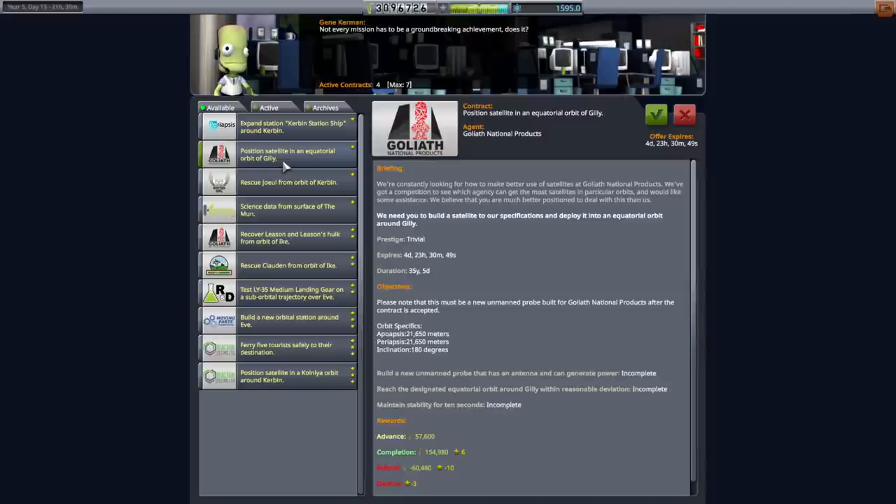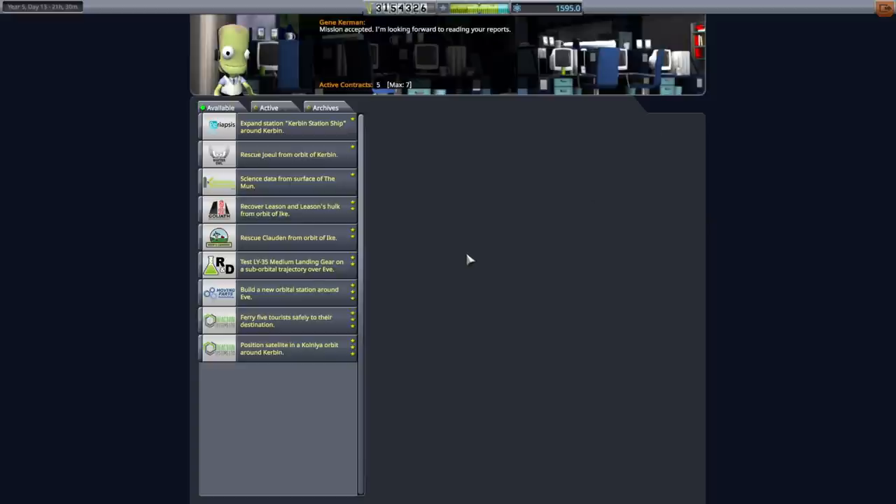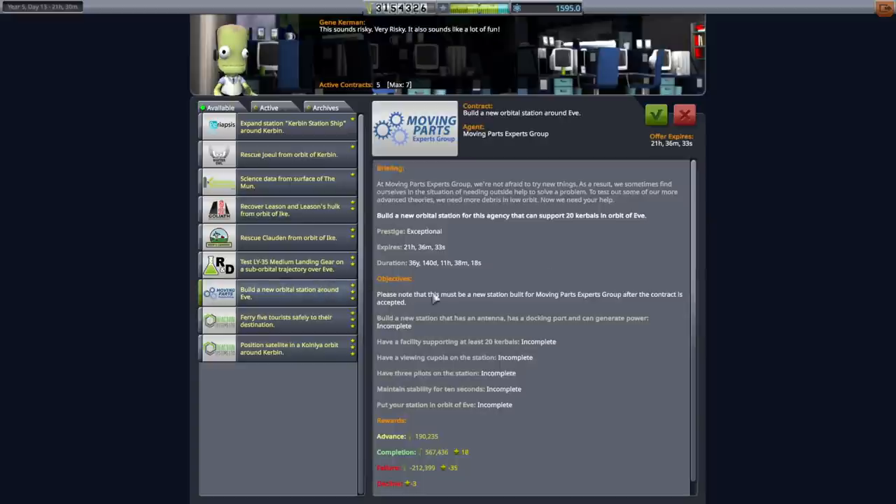We've got 'position satellite in equatorial orbit of Gilly' — that's a new one. Sure, why not? Money's money. And 'build new orbital station around Eve.' This one requires room for 20 Kerbals, and it has to have three pilots on board. I don't want to do that. We haven't rescued enough Kerbals to make that happen, I don't think. I don't want to put all my pilots in one place — that's dangerous.